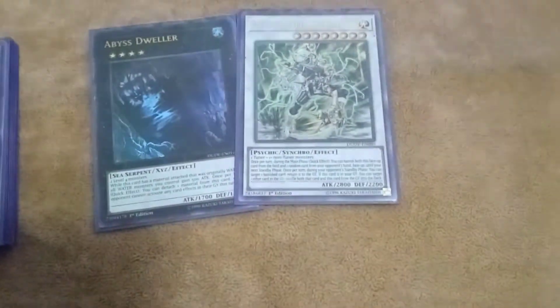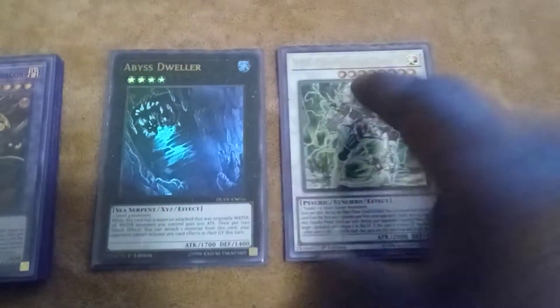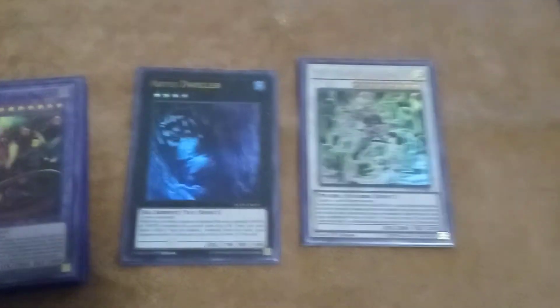Moving on to the extra deck: Beast Dweller, one Psy Frame Lord Omega — Dweller might come out, not really sure. If you're up to date with the format, last format Dweller was good for a lot of grave effects, especially dino mirror match. But I might take it out for Shekinaga or that Predaplant fusion monster. Starving Venom of course as a Super Poly target, one Apoclone, two Winda, and three Construct.